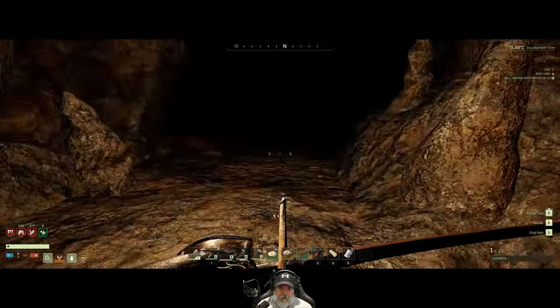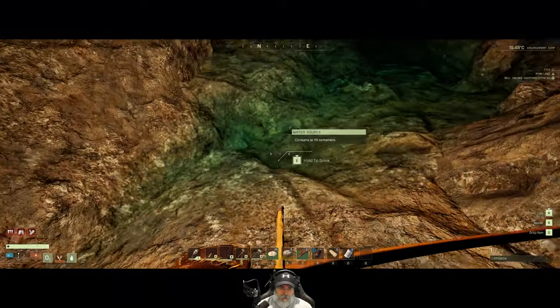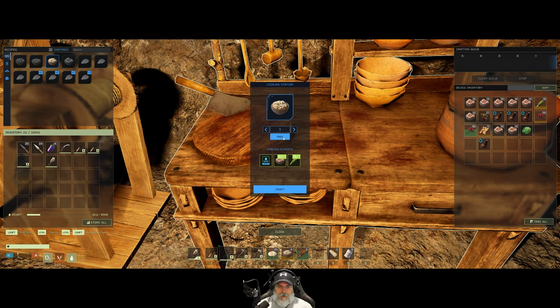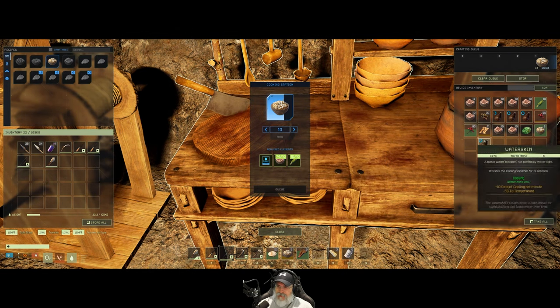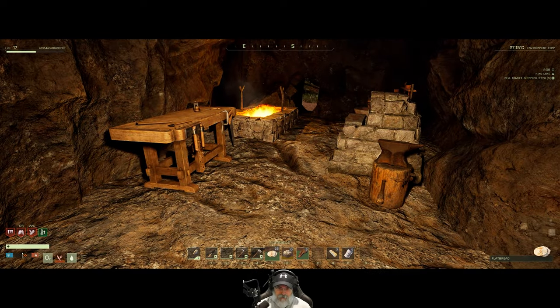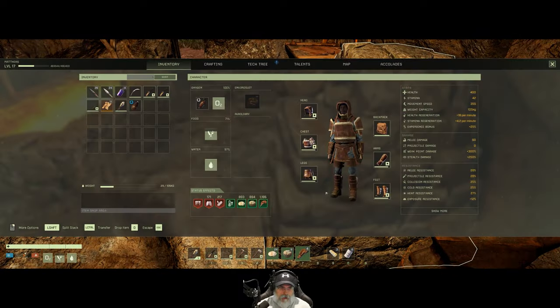Let's make some more creamed corn and take those with us. We have five cooked fatty T-bones. We might as well take the bacon with us in case we run out. We'll just take one of these full water skins with us — I think we're good to go on food. We got bandages. Let's head out.